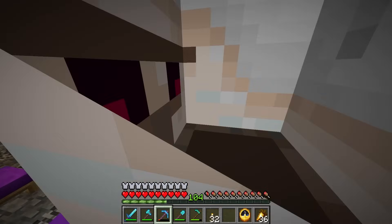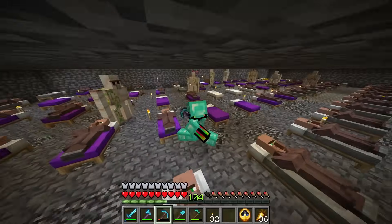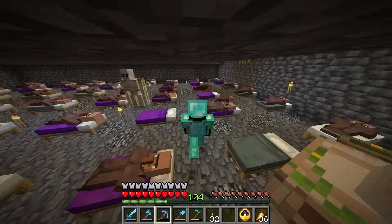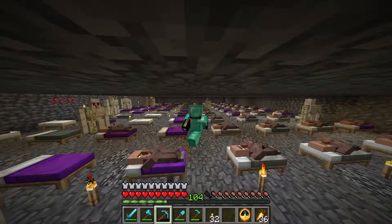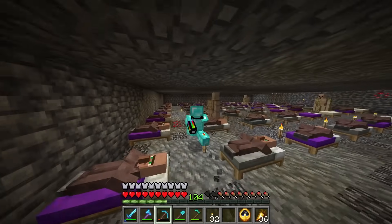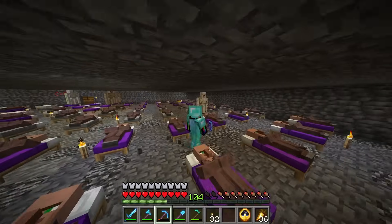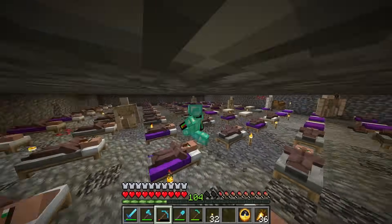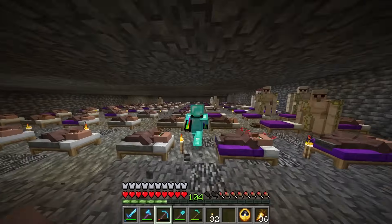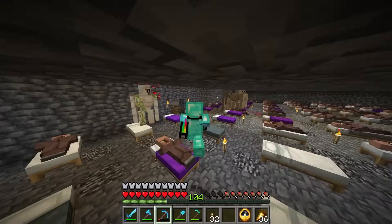Over here is our village breeder. We have a ton of beds in here and a load of villagers, and I just feed them bread regularly to breed them up. As you can see, there are quite a few empty spaces, which means our population can still grow. This is for feeding the trade hall, which is going to make us very item-rich — especially blocks. I'm thinking of masons particularly, and I'm really looking forward to getting quartz blocks.